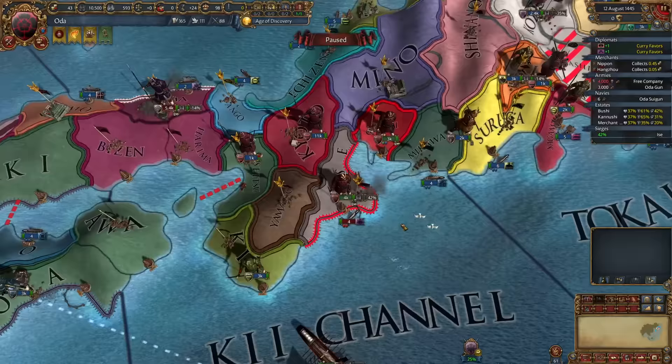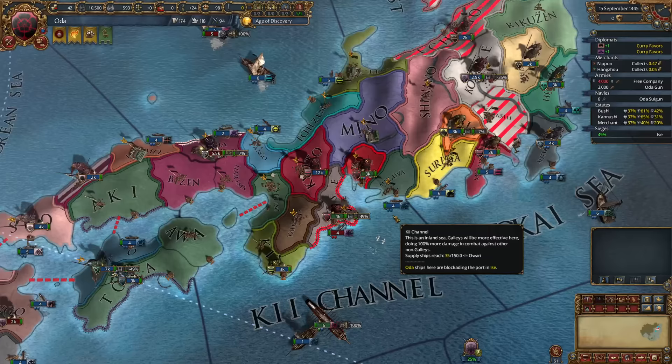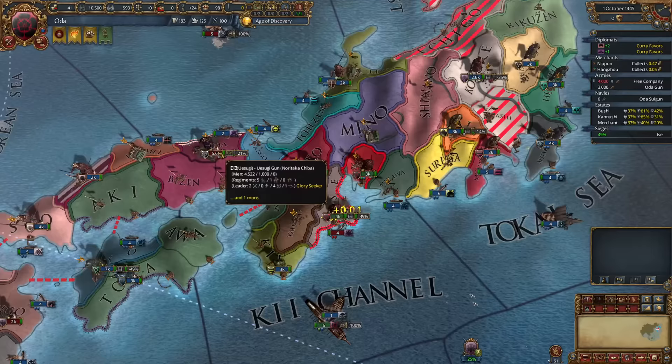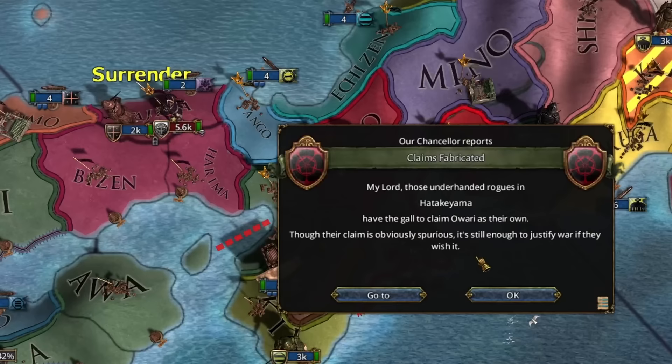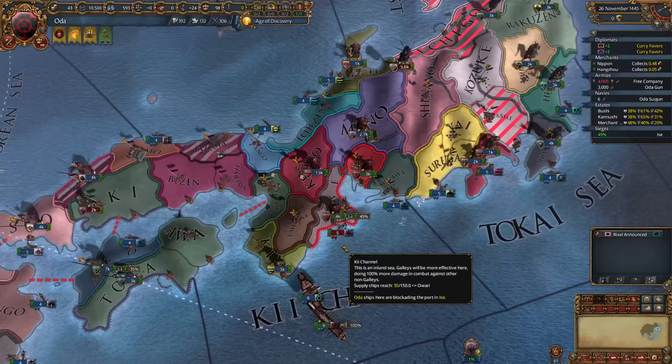We can curry favors while the war proceeds, allowing us to call both allies into future wars without having to promise land. Yamana is proving to be an excellent punching bag — they get into a scrap and get stomped. Once the enemy sieges down their land, Yamana should drop out, allowing us to peace out without the relations hit for not giving them land. We head to Uesugi to loot and pillage, taking their capital for maximum ransom.